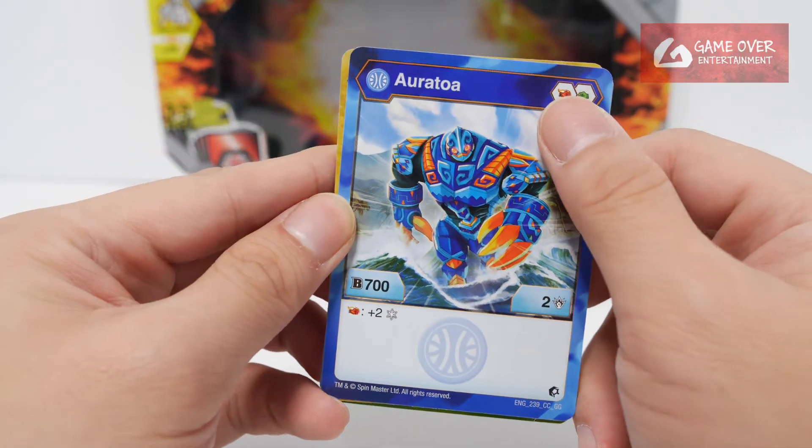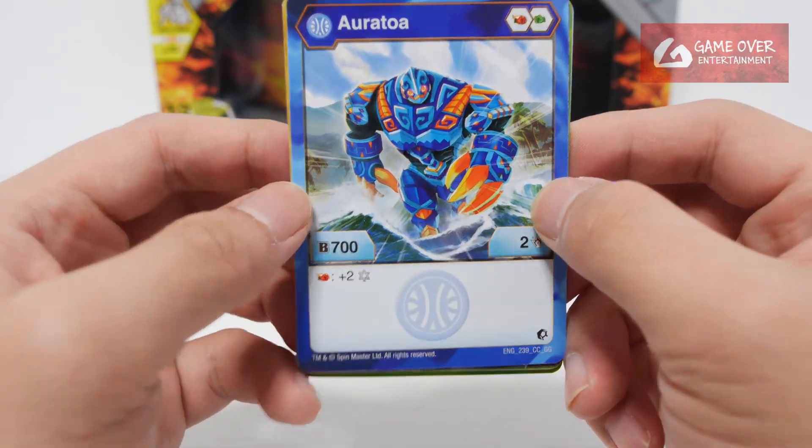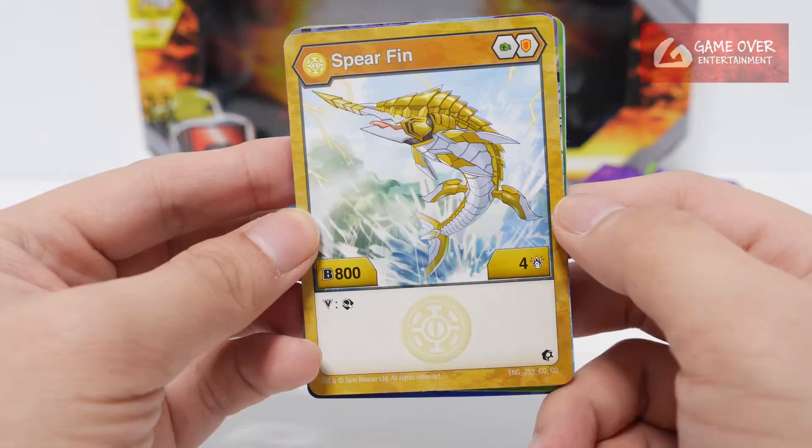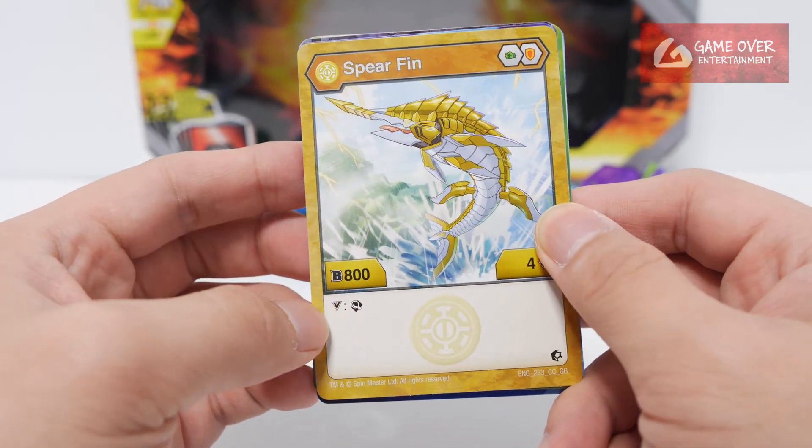Aquus Eretowa: flaming fist and fist, 702, plus 2, 4 strike on flaming fist — his eyes are glowing. Aurelis Spearfin: green fist and shield, 804, scan on Victor.